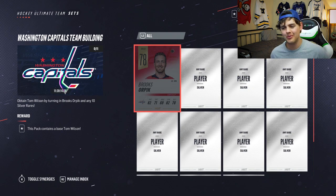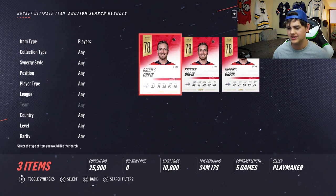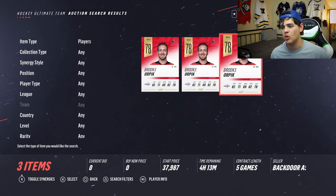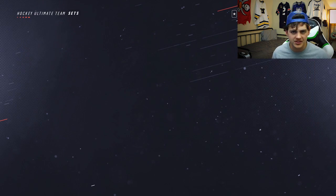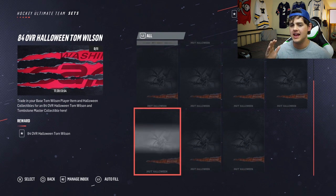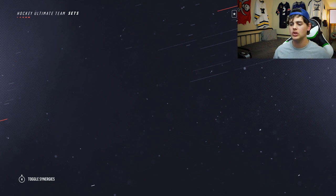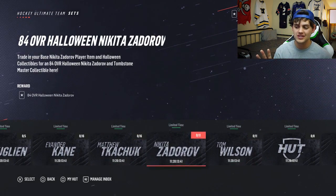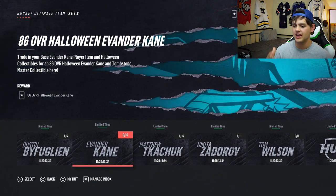It turns out the guy we need is Brooks Orpik. If you pull one of these guys, current bids are over 20,000 coins for a gold common card — because you need Brooks Orpik, which gives you a Tom Wilson. And why is Tom Wilson so expensive? If you come over to the Halloween set, there's an 84 overall Tom Wilson with Heavy Hitters. Trade in his gold rare card and 10 collectibles, and you get the Tombstone Master collectible. Collect four of those and you can trade in for a Dustin Bufflin 90 overall card. So that's why all these cards — Evander Kane, Kachuk, Zdorov, Wilson — are all super high right now.